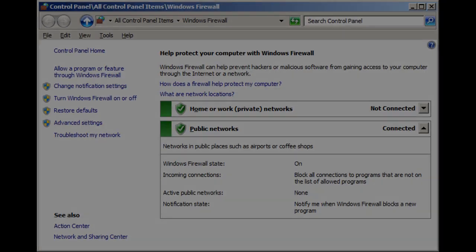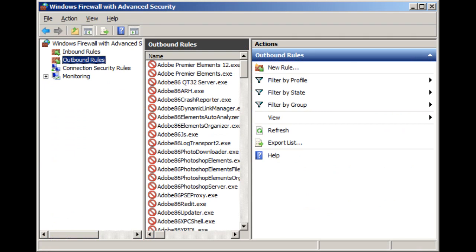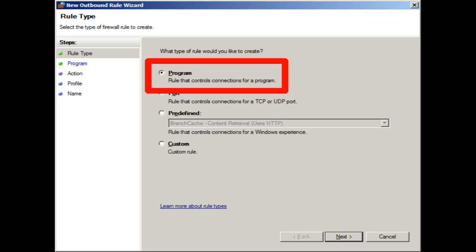What you can do is this: bring up Windows Firewall. I'm using Windows 8.1, but this is basically the same for any version. Go into Advanced Settings and click on Outbound Rules. Click on New Rule, and in the Rule Wizard, select the Rule Type as Program, and click Next.